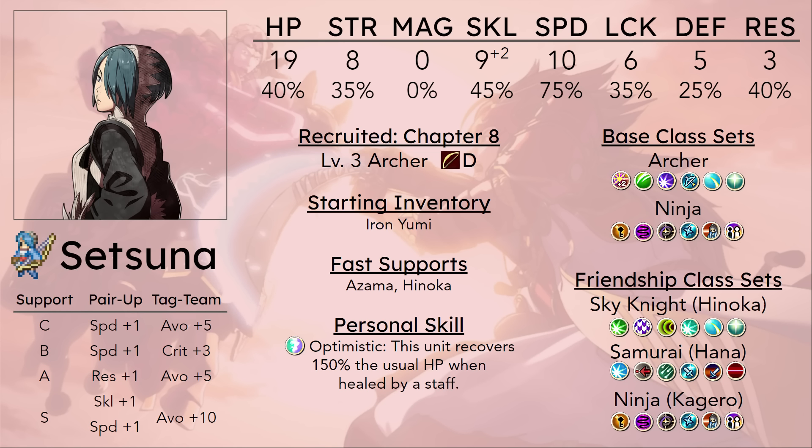Reina is in fact pretty good in this game. Archer is just not a carry class in Birthright. There are contributions Setsuna can make, but to make a lot of them she'll need to be leveling up and keeping up with the curve, and that's not something Archers are very good at.